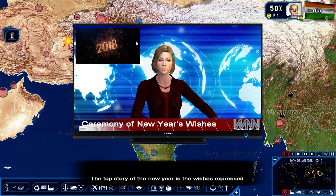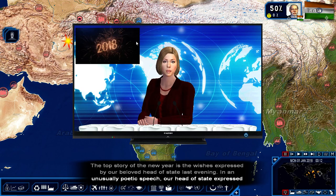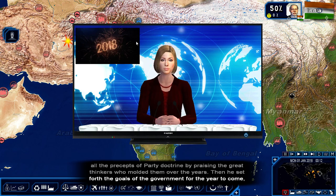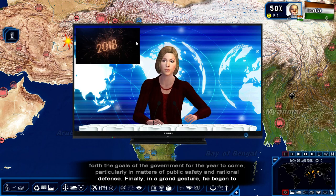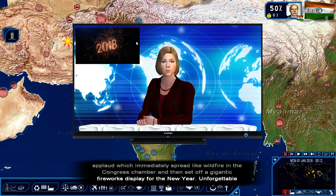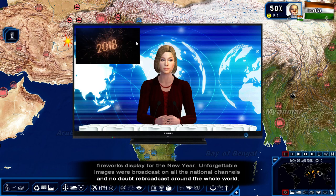The game intro plays: 'The top story of the new year is the wishes expressed by our beloved head of state last evening. In an unusually poetic speech, our head of state expressed the precepts of party doctrine by praising the great thinkers who molded them over the years, then set forth the goals of the government for the year to come, particularly in matters of public safety and national defense. Finally, in a grand gesture, he began to applaud, which spread like wildfire in the congress chamber, setting off a gigantic fireworks display — unforgettable images broadcast on all national channels.'